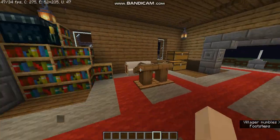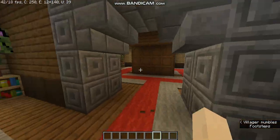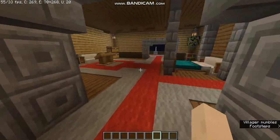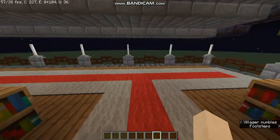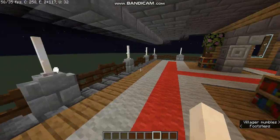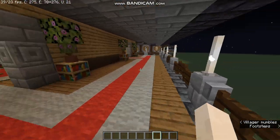Coming over here we have some rooms — there are three rooms on this floor and all are the same. This is the second room and this is the last room. Coming over here there is a small balcony where you can view the backyard, and this balcony connects all three rooms.